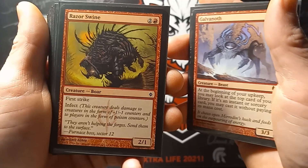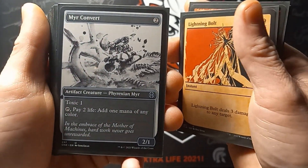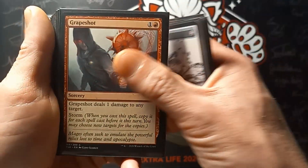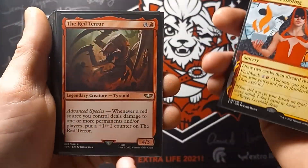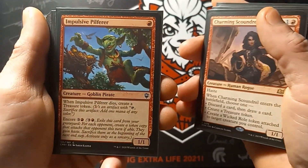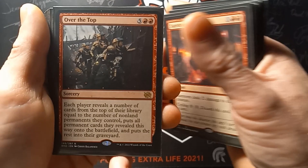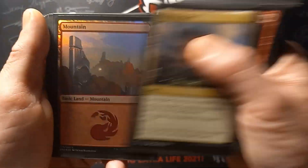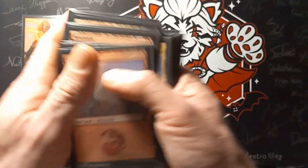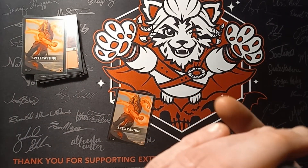The next deck has Sulfuric Vortex, Galvanoth, Razor Swine, Lightning Bolt, Merc Convert, Grapeshot, Faithless Looting, the Red Terror, Charming Scoundrel, Impulsive Pilferer, Star Storm, Over the Top, Thermo-Alchemist, Even Buff, and Seven Mountains. And with that I'll be bringing these ones to a close.